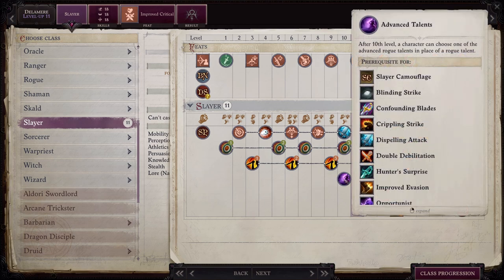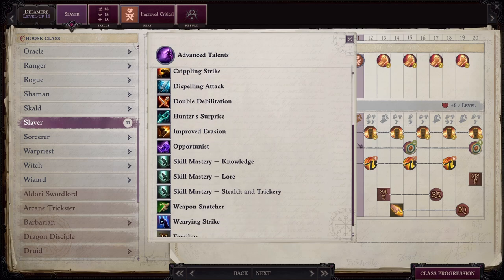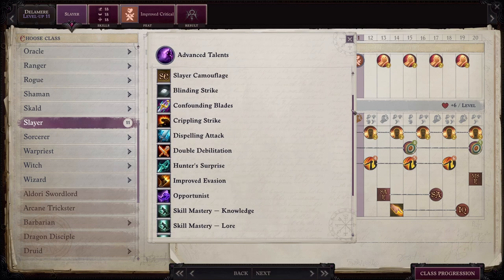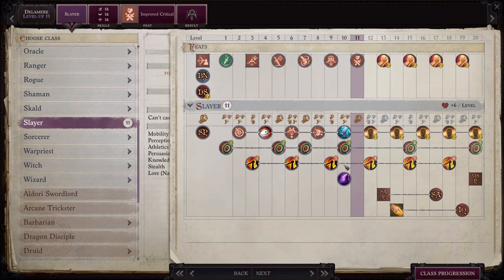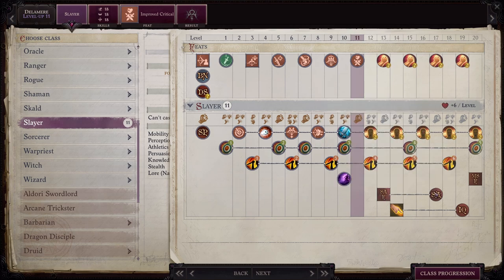At level 10, you get an advanced talent. I'll be honest, when I look at what she can do and her character sheet, I can't tell what Owlcat selected for her — but it's there and it's probably just something I'm missing. She also gets Slayer Advanced, which briefly increases her movement speed. This doesn't really help this build all that much since she is an archer and doesn't have to move around a whole lot, but it's still nice that it's there.